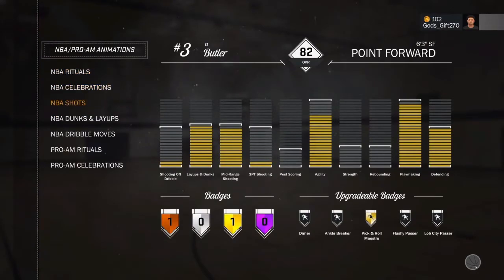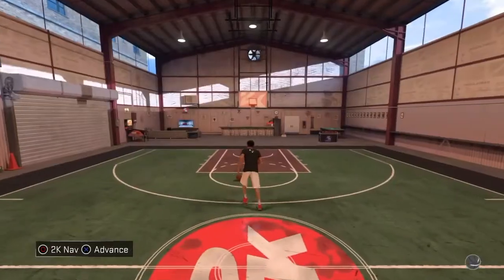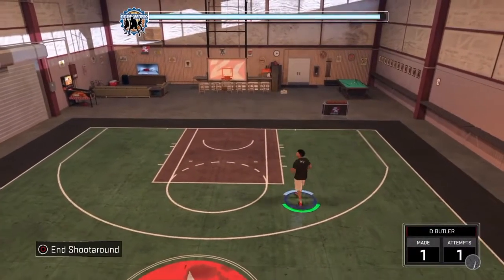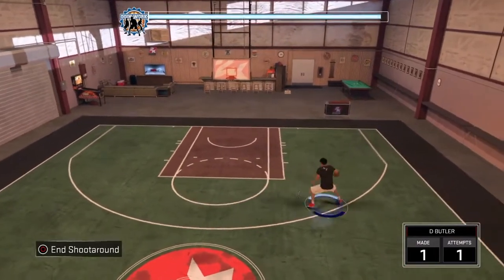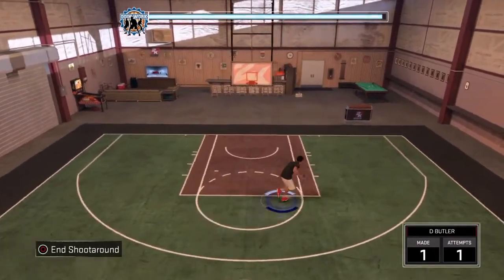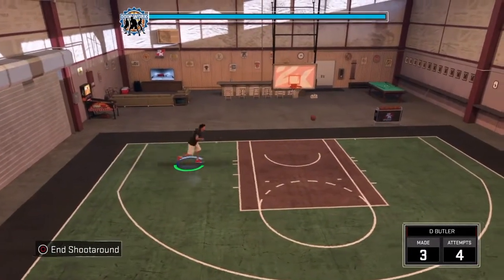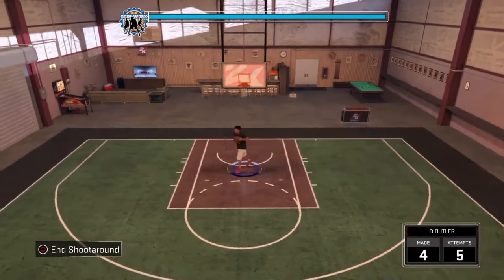At number 5, we got James Harden, the sauce king. Y'all know what he be doing out there. With these jump shots, you will be able to hit greens with no question. But I will tell y'all, I don't know what these jump shots will be like behind the arc, because I haven't seen my 3-ball up yet. I love to shoot mids, and these seem to work best for me right now. So take a look at your boy James Harden's jump shot.